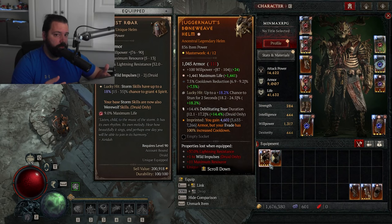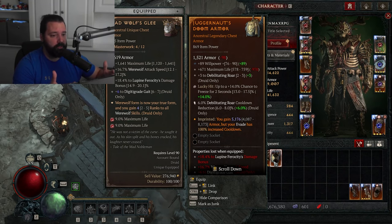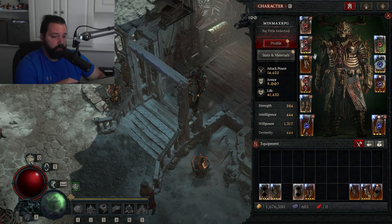You can also run Undying, and I did want to show the plus ranks to Debilitating Roar and the Debilitating Roar cooldown you can get from tempering — all of this adds to your survivability. You don't have to have all the uniques to get started on this build, but you do want some of them to get the foundation.